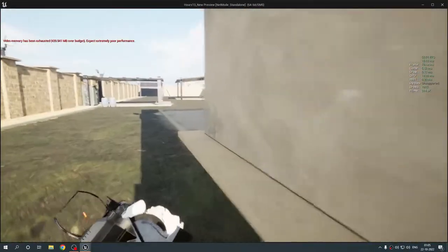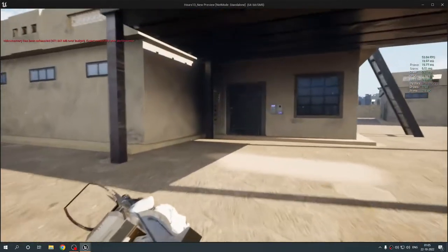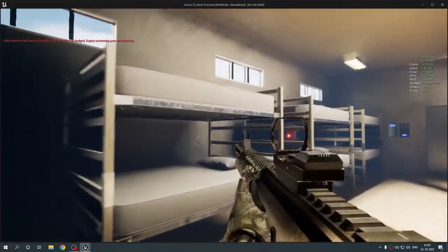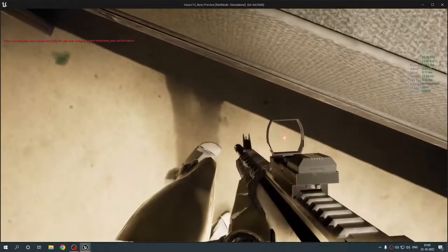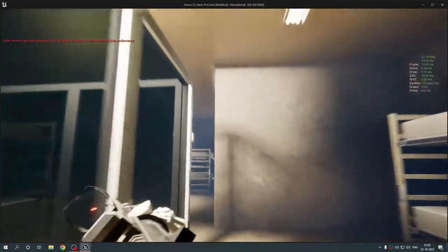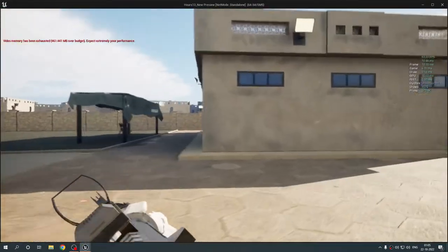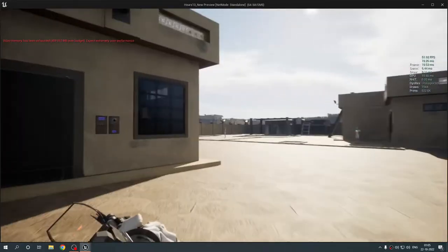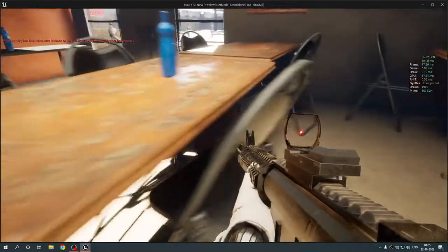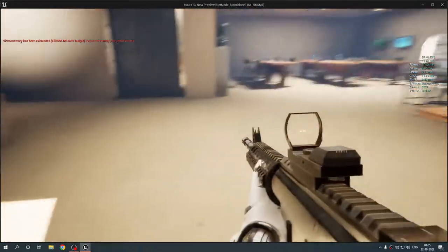Let's exit Building C and quickly check Building B. The beds look fine according to their size — they look perfect. Now let's move to Building A, the cantina. The desks look fine in terms of size — a bit large, but fine. I'll decrease their sizes later, though that'll take some time.